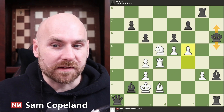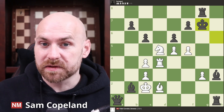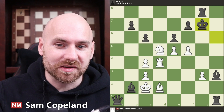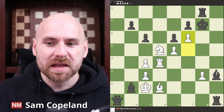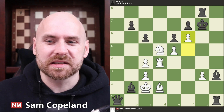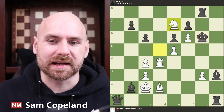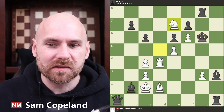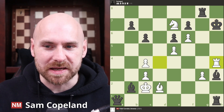So if after f5 check, instead of stepping to the h-file, we could choose king g7 here for black. Not the most resilient, but there are many different variations to calculate here as well. f6 check. And let's say first, what happens if the king steps forward? King to g6. Here, we have knight e7 check, and the king is now forced to the h-file, h7 or h5, and you have rook to h4 checkmate.